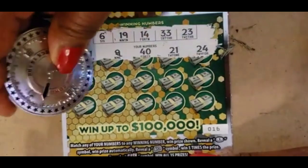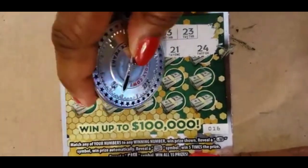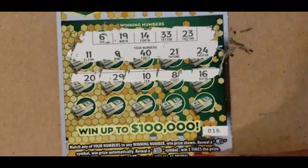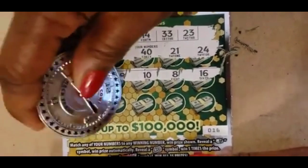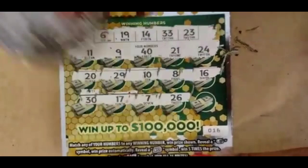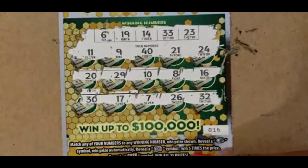24 is a one-off. Next row: 20, 29, 10, 8, and 16. Last row: 30, 17, 7, 26, and 32.